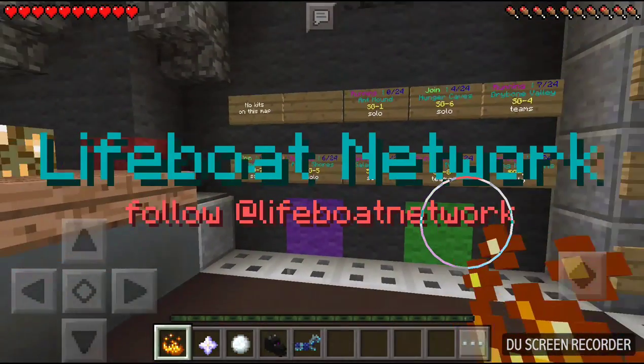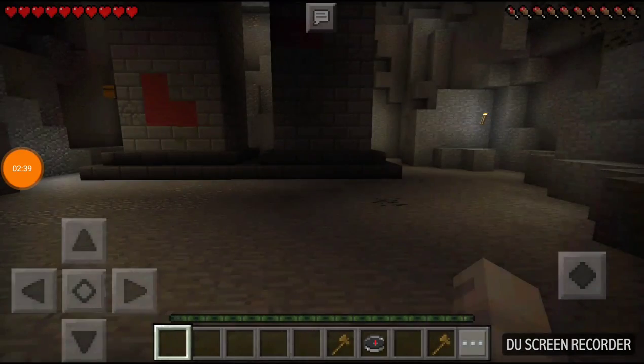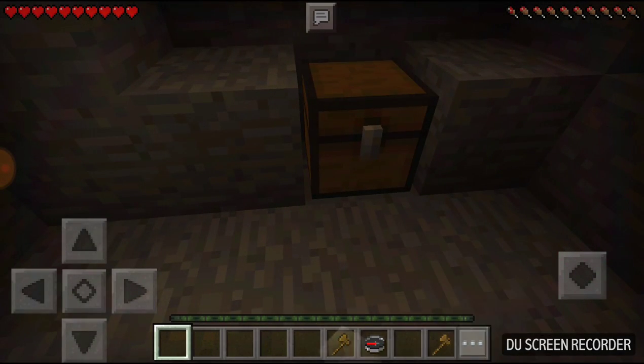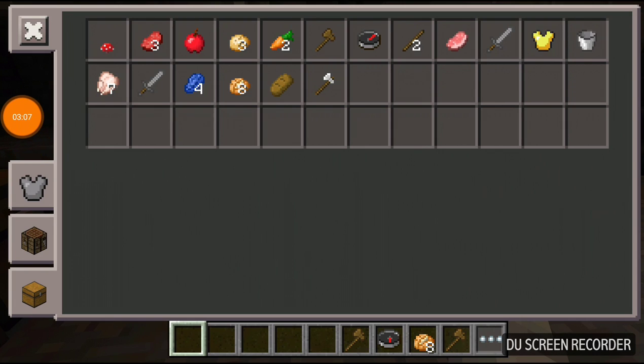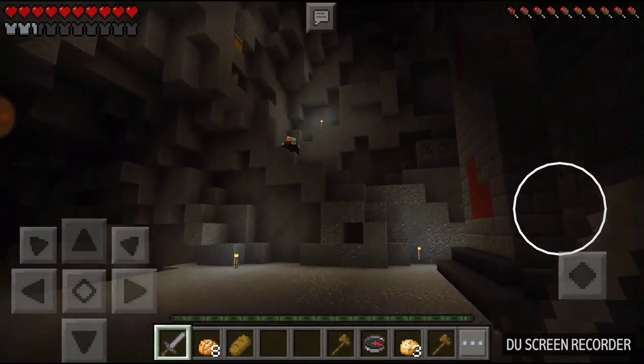I'm just going to try and get into a game - not going to mess around the spawns this time. Okay, I'll be back when we get another game. Sorry about that, I just got into another game - I forgot to press start. That's the number of the chest, let's see if we can get anything good. There's some lapis - if we're going to enchant, okay that's good. I can sort of put on my armor. Sword, potato, some bread. At the moment we're not doing too well - we've only got a bit of armor, not too much of an enchanting table.